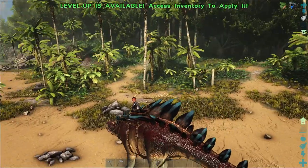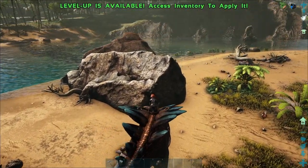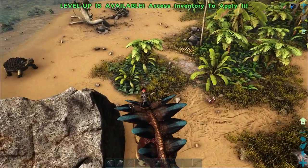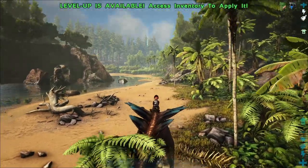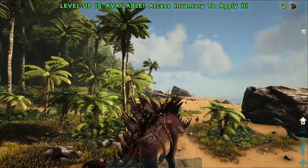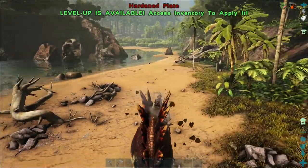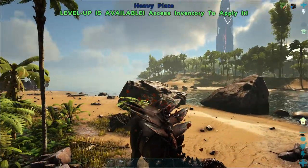That is pretty cool. I really like how the plates are different colors. My favorite color is blue so I really like the Heavy Plate color. All of them have very nice patterns. I absolutely love when he's shaking his plates off — that is really really awesome.